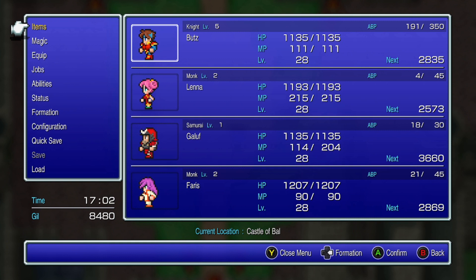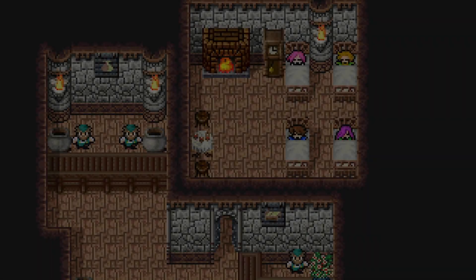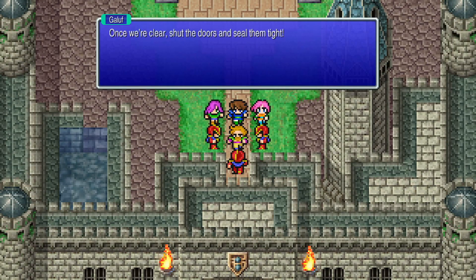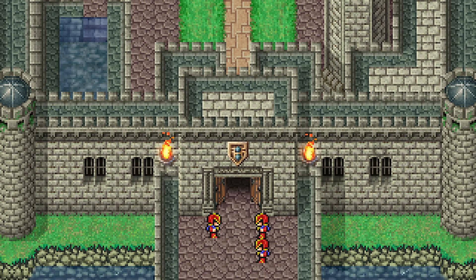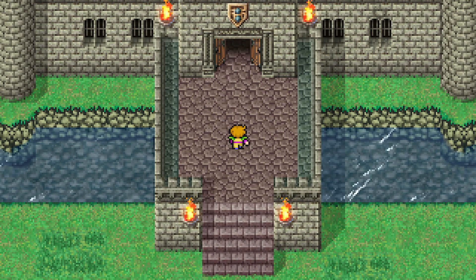How much MP? Lena's got 200 and something. Let's go back to the inn first, because Galif only has half his MP. I guess we'll have an encounter with some monsters. Okay, are we full up yet? Yeah, we're full. Did that switch open the door in the basement? Whatever, I'm sure we'll be able to come back.